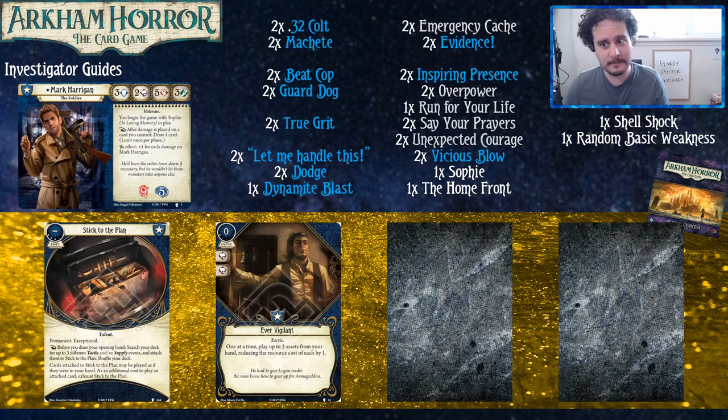If you're really looking for something to do a lot of damage you can buy a Shotgun. Shotgun is actually the only upgrade weapon Mark can get with just the core set and Carcosa cycle. It's generally a little bit expensive, but Mark might be able to make good use of it. For people in the comments who play more Arkham Horror Card Game — what are some suggestions for cards outside of the Path to Carcosa cycle?